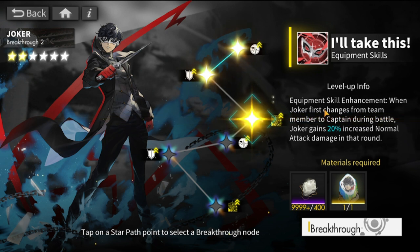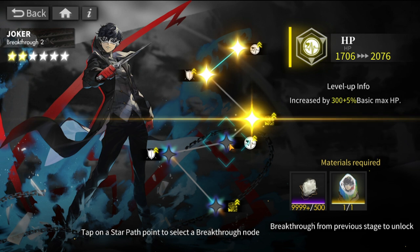The first breakthrough is HP and defense, then the first copy gives you equipment enhancement. This skill is tied to his equipment and also tied to copies of him. When Joker first changes from a team member to a captain during battle, Joker gains 20% increased normal attack damage. This is going to apply for all of the Persona 5 Royal characters or units.